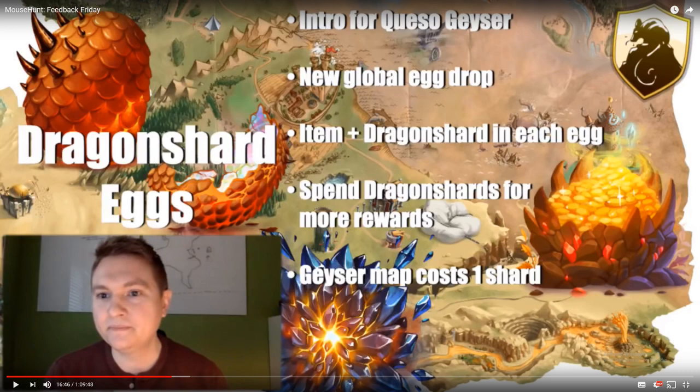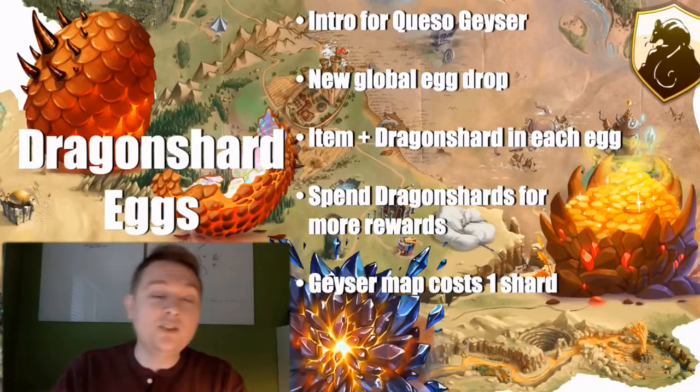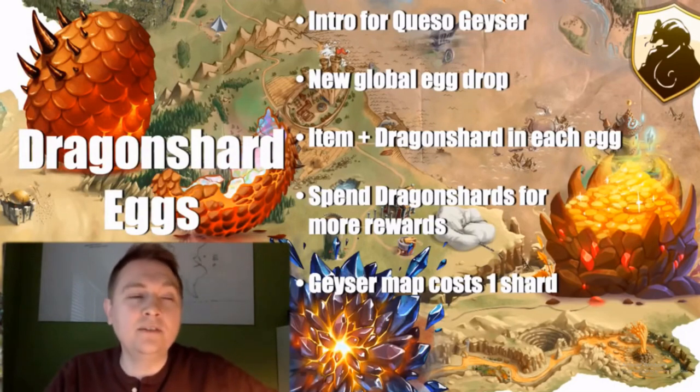The Dragon Shot egg is a global drop for this mini-event only. It will contain one Dragon Shot as well as a Queso Team Lube. So it's an intro for Queso Geyser. There's going to be a new global drop of eggs, so you won't need to stop what you're doing. You can participate pretty well anywhere in the kingdom. The only requirement is that you need to be Initiate or above to find the eggs.